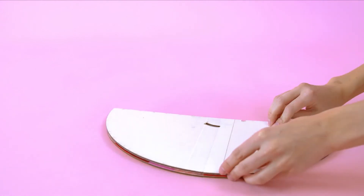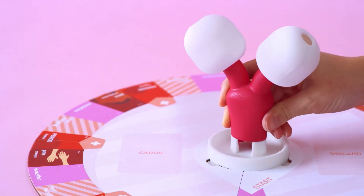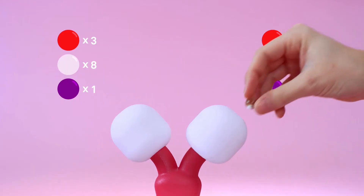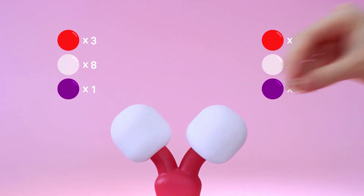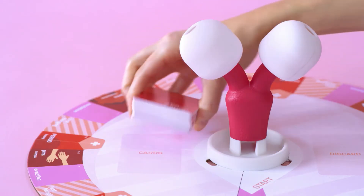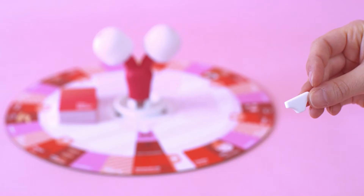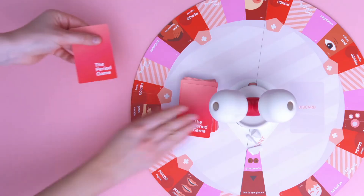First, unfold the board. Lock the centerpiece in place, and put three red marbles, eight clear marbles, and one purple marble in each ovary. Next, place the cards on the card spot on the board. Then each player should select a piece, put it on start, and draw three cards.